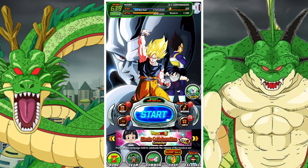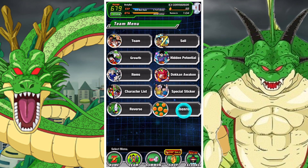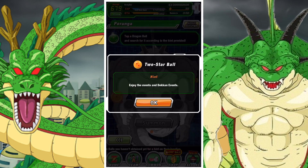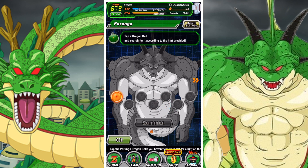G'day and welcome back to another DBZ Dokkan Battle video. In this video we're going to look at how you can get the two star Purunga Dragon Ball. This Dragon Ball is from the 'Enjoy the Events' and Dokkan Events category, and basically to get this one all you have to do is complete any of the events up to 77 stamina.